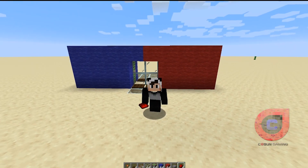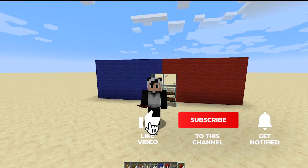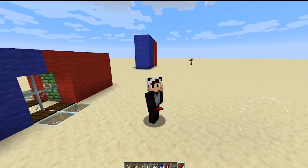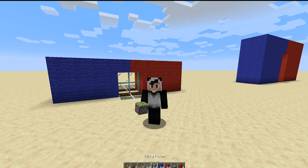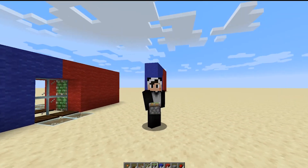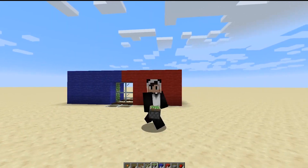Hey there guys, it's Cason here and today we're doing a beginner's guide to redstone. We're going to show you how to make this double piston door, which is nice and simple. As you can see behind me, it doesn't take a lot of materials — you're going to need two redstone lamps, two repeaters, four pressure plates, some glass, and some sticky pistons.